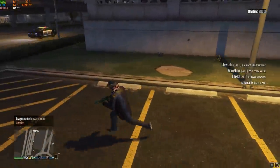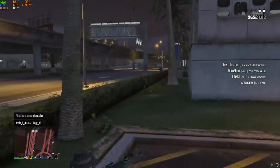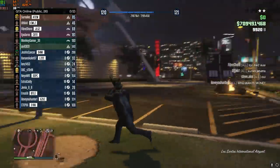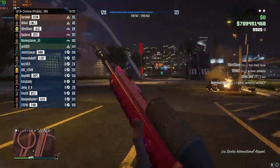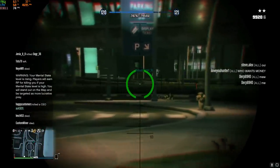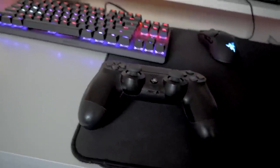The first two are kind of linked: how do you use auto aim on PC, and how do you use a controller on PC? Using auto aim on PC is the exact same as console — you literally just join an auto aim lobby and use a controller. You can't use auto aim on mouse and keyboard, in case you didn't know that for some reason.